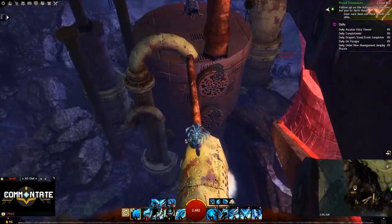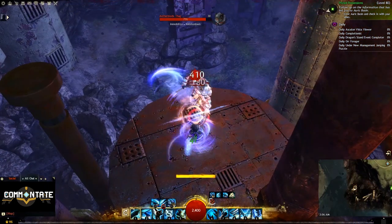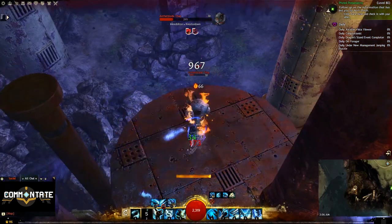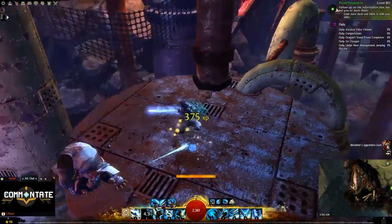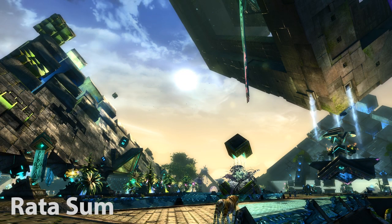Also worth mentioning is that just by completing the Hidden Garden jumping puzzle you're going to get a mastery point, and while you don't get a mastery point for completing the Not So Secret jumping puzzle, you do get a title. But back to regular diving goggle spots.